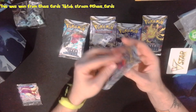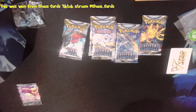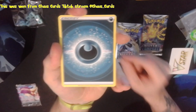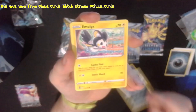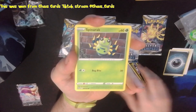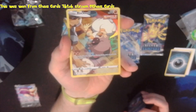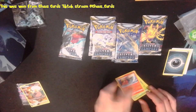Open a Reggie Draco pack. Starting this off with a Darkness Energy, Capturing Aroma, Swalot, Honchkrow, Emolga, Time Echo, Venipede, Roserade, Spinarak. A Trainer Gallery card - it's a Rockruff, very nice, quite happy with that. And the Rare is a Talonflame non-holo. I'll take that.